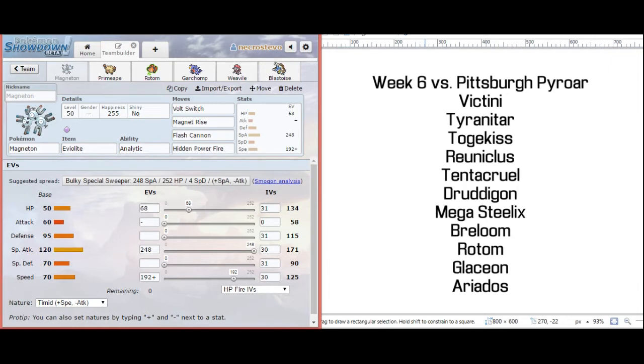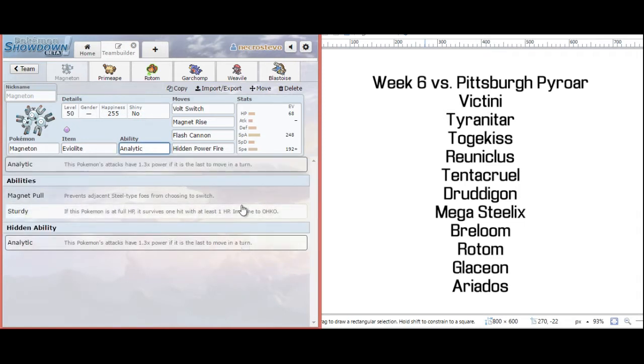And then trying to break his team with Garchomp and Weavile. I have an Analytic Eviolite Magneton — Magneton's speed is really just here to outspeed max speed Tyranitar, barring a Choice Scarf of course. With Analytic, if he switches out, we get a nice boost to our moves, akin to a Life Orb basically. And if Steelix is alive, I don't have to click Volt Switch.